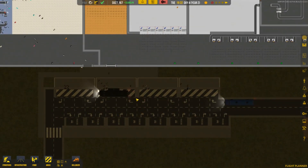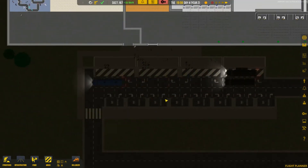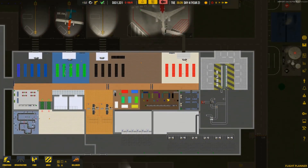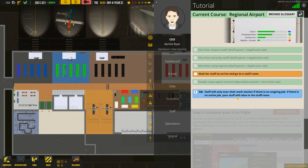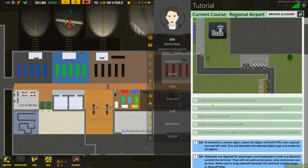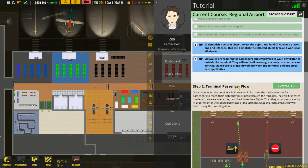I don't get why we have to wait for them since as a ramp agent they'll go straight to work anyway. I also notice it's all buses coming in — we're not having any cars arrive, which is unusual. The tutorial covers constructing a terminal, deploying construction workers, dragging out a building foundation, placing a door, and terminal passenger flow — passengers check in, go through security, board their flight, then exit.